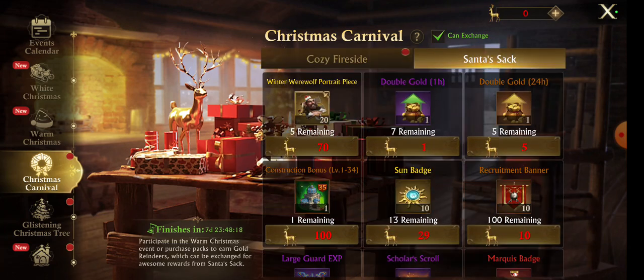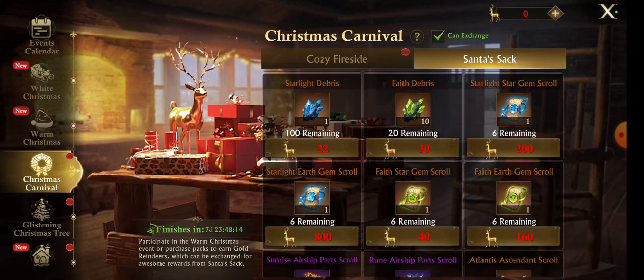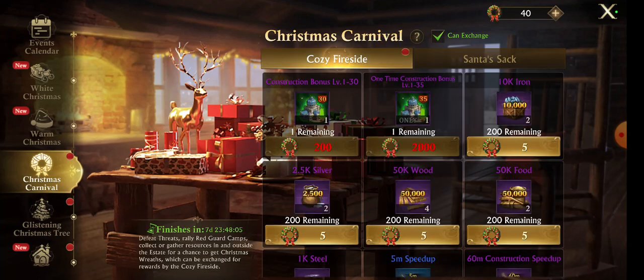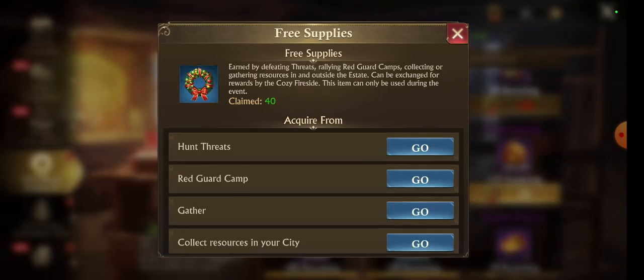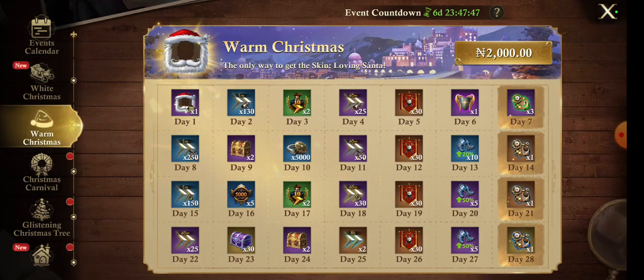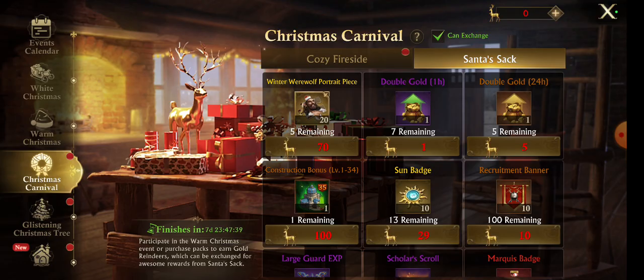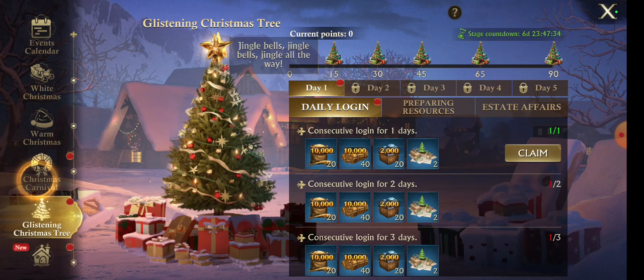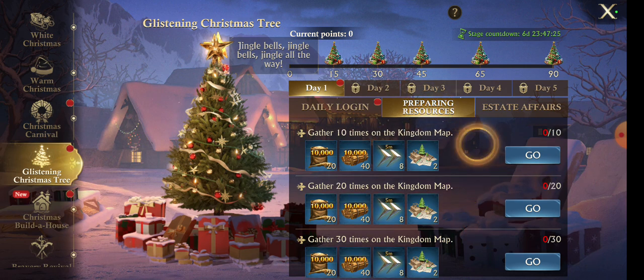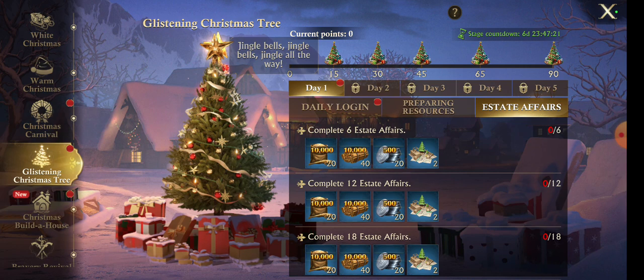I should be able to get it here, which leaves me needing about 50 more to make it to 100 — to be able to craft it. Let me check here. I doubt I'm going to get it from this section. So I'll obviously get the hundred from attacking threats, attacking the red guard camp, gathering and collecting resources in my castle — these are the ways to acquire these free samples. We also have the Christmas event which you have to pay to unlock, and we have the Glistening Christmas Tree.